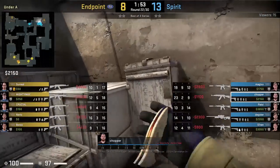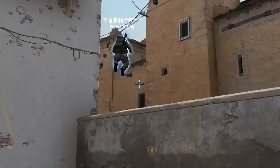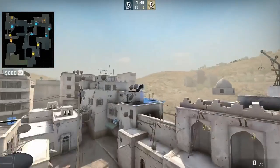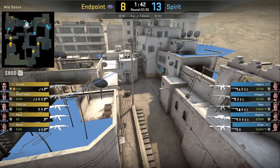Chopper fast-boosts Patsy onto short and then flashes mid in case any Ts are rushing mid or cat, blinding them and setting Patsy up for the frag which he swings off of. This flash could be a hard counter to fast mid play from Ts who rush down suicide at the start of the round.